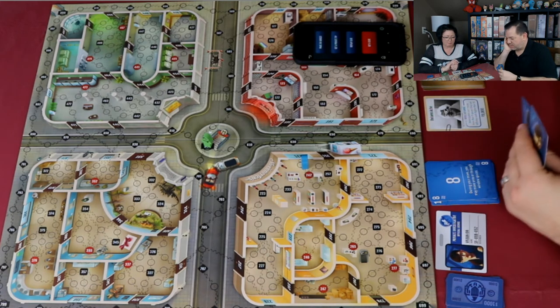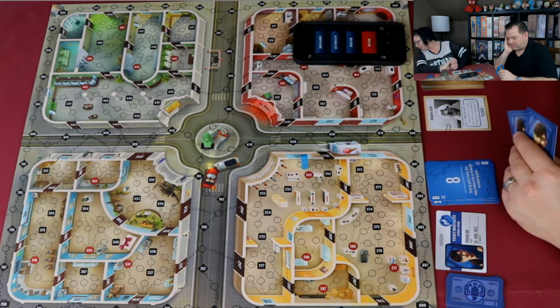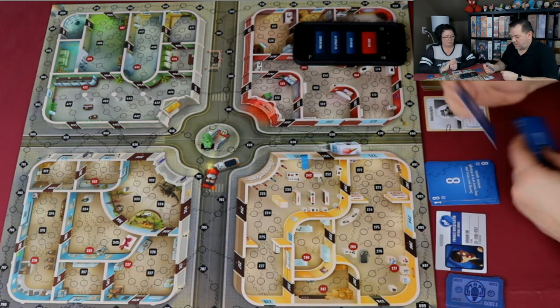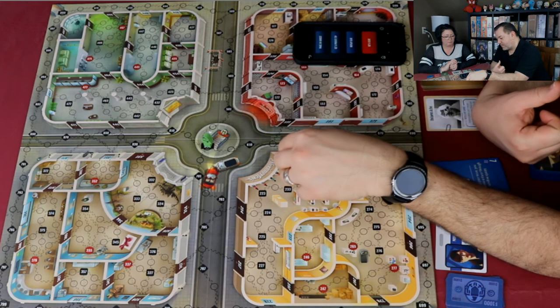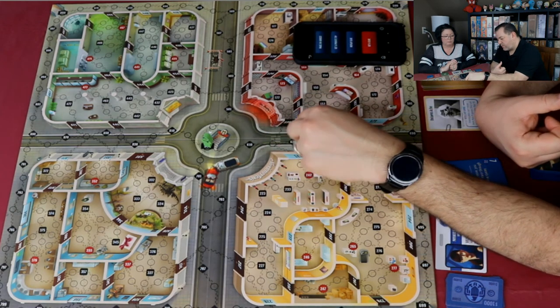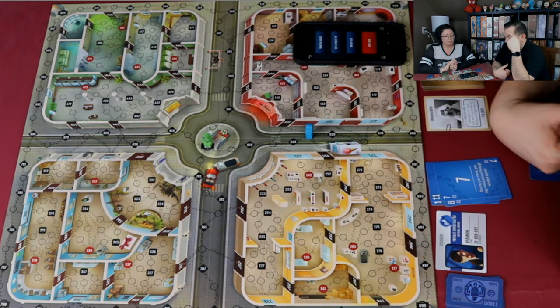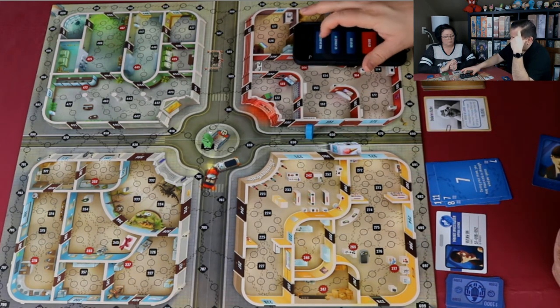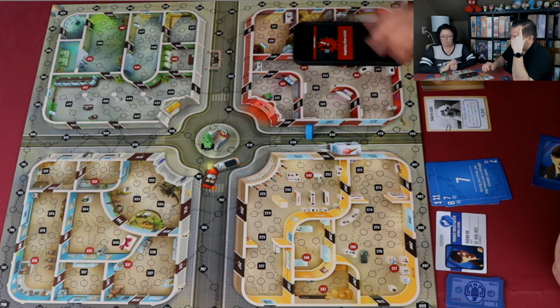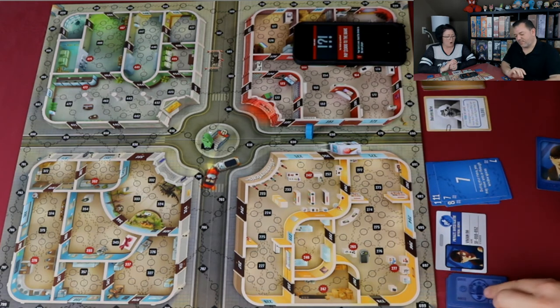Joe moves through a window — four spaces — and guesses space 650. Nope. He pays 1,000 penalty. He's feeling the pressure with this being for all the marbles.